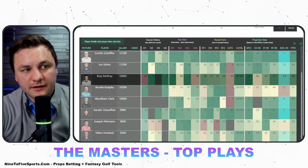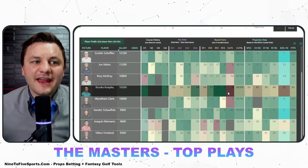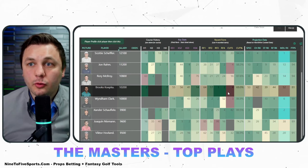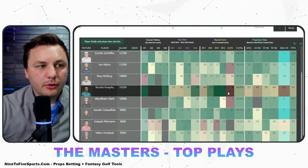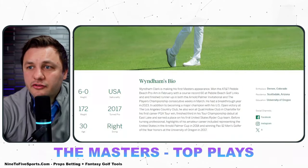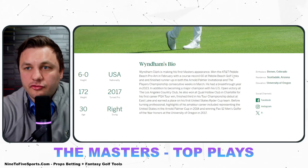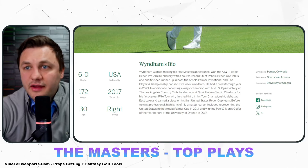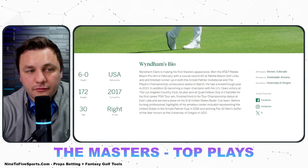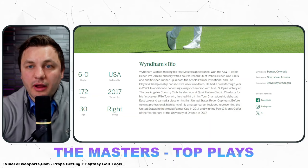Brooks Koepka is weird — the data I have going in is from the PGA Tour when he left for LIV, and he was playing terribly because he was injured, so I can look past that. We also have to decide what to do with Wyndham Clark — this will be his first start at the Masters, and course history really tends to matter here. Clark has been a top-seven play for about the past two months, but I think he's a little priced up DFS-wise.